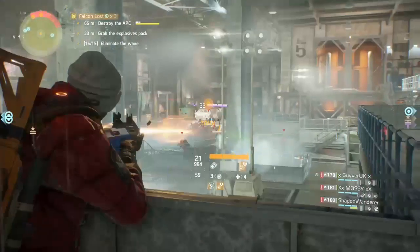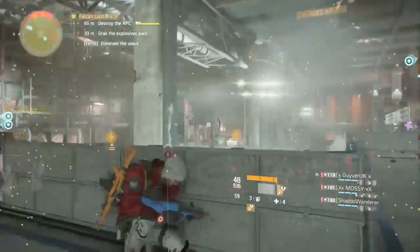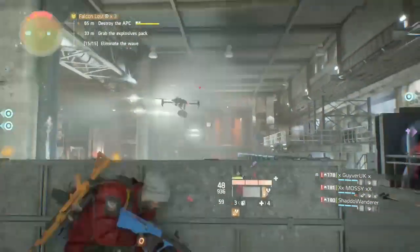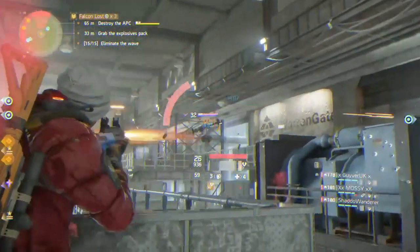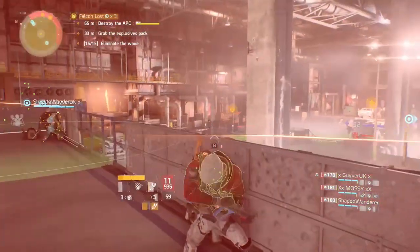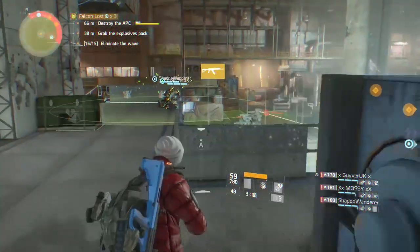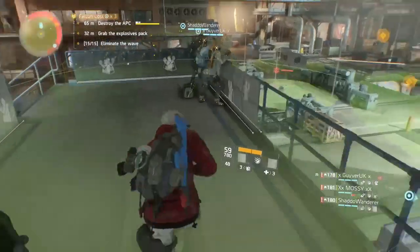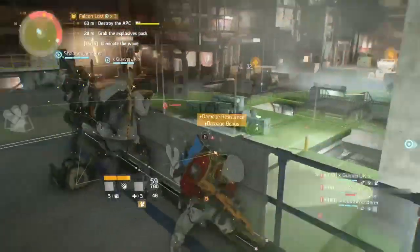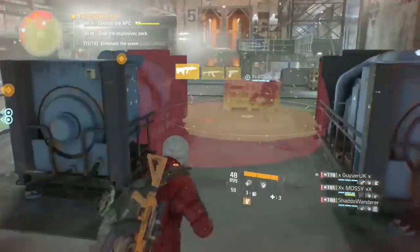Moving on to the second tip: the drones. When the drones come in, you want to take those things out as quickly as possible. They're not as strong as other NPCs but they're definitely a nuisance — they shock you in place and can cause damage. Have one or even two out of your four players mainly prioritize those drones, because if a drone shocks you in place it makes it easy for other NPCs to take you out.